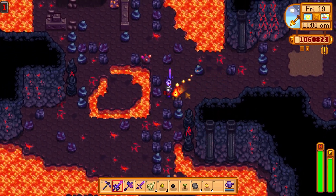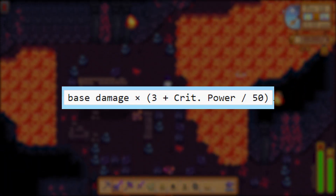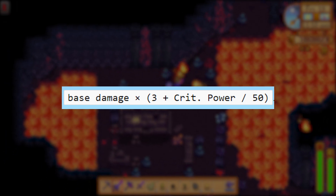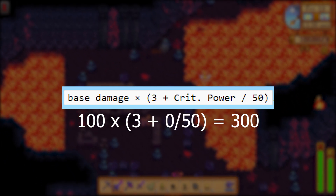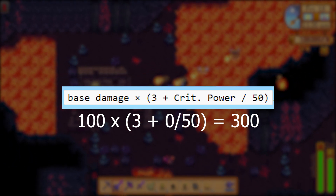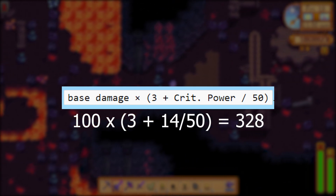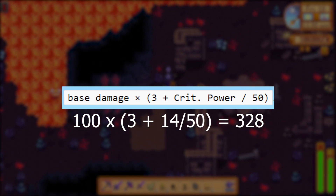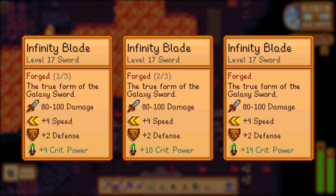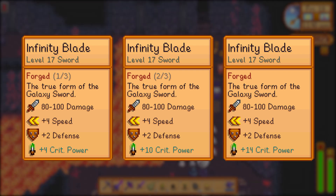Jades provide a higher critical hit power, and honestly I don't think this is a good upgrade. The equation for critical hit damage works roughly like this: if you hit a 100 and get a critical strike, your normal crit would be 300. If you've fully upgraded your weapon with jade at the forge, that critical hit increases to only 328 — not even a third of your base damage gain. It'd be better to upgrade base damage with rubies, which also increase your critical hit damage. Critical hit power goes from plus 0 to plus 4 to plus 10, then finally to plus 14 for all weapons.